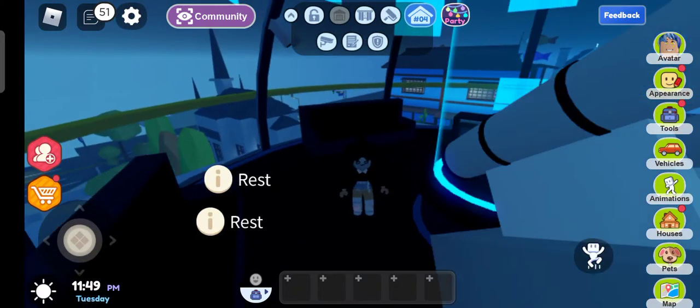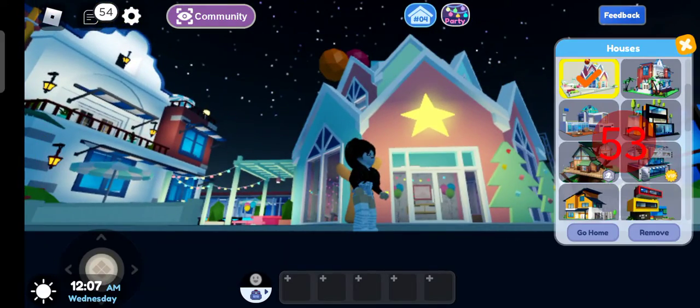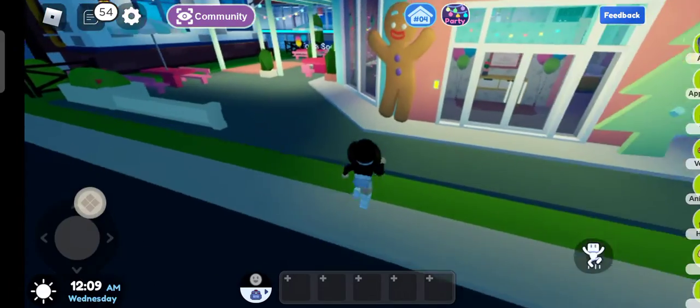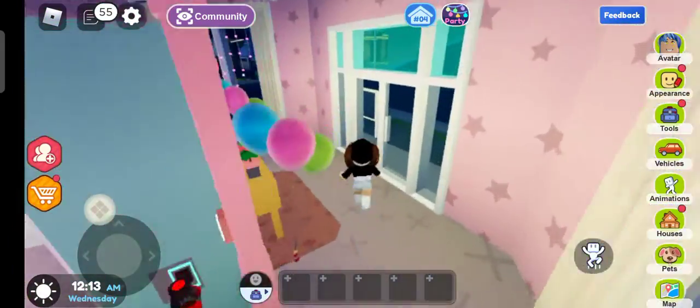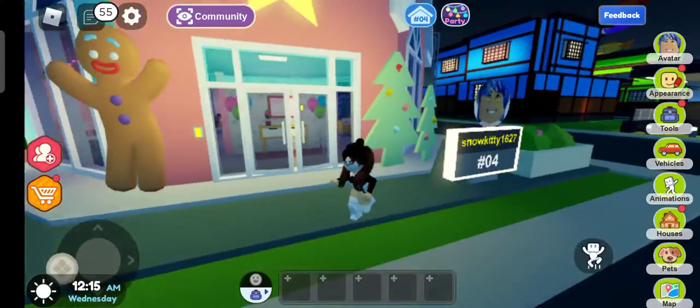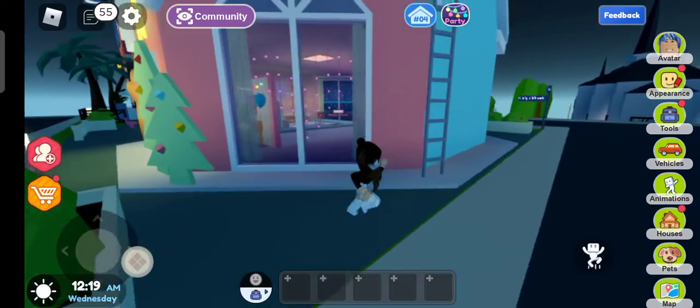Next one: you need to pick this house which is the house on the top. Go inside — there are just no stairs here. It's so cute. There's gingerbreads everywhere.